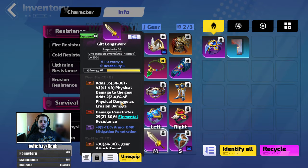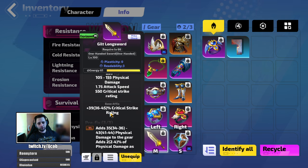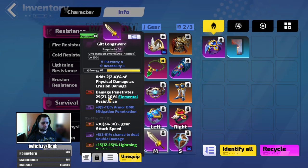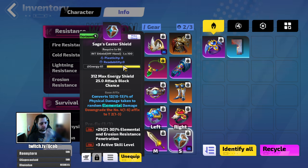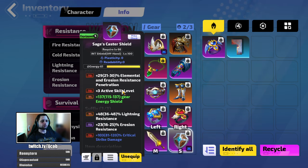For the weapon, you want a physical damage weapon. There was an idea of running a wand but I think a physical damage sword will net you more damage. You can go with critical strike rating, but it's not needed that much. For a perfect sword, get one that provides chance to inflict paralyze on monsters, because that paralyze gives 10% additional damage. Then as much physical damage on the weapon as possible — added physical damage, elemental penetration, attack speed, lightning resistance. On the shield you want elemental penetration on active skills.